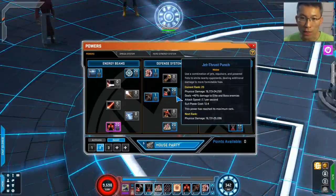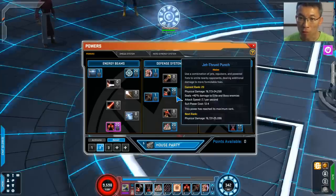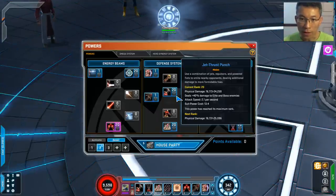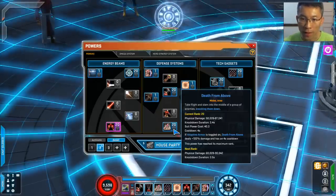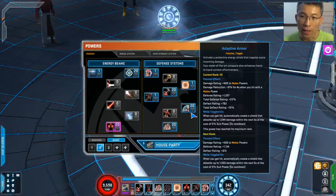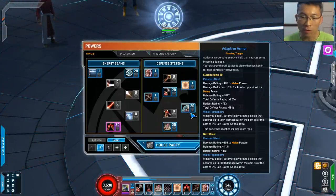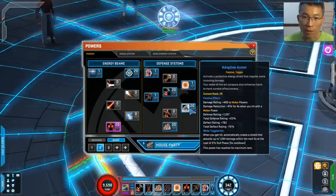The Jet Thrust Punch is probably one of the highest spirit/resource spenders for Iron Man and does give more damage towards elites and bosses. Death from Above is also good to have - it has a cooldown reduction if you use the Adaptive Armor. For the melee build, max the Adaptive Armor - it gives flat damage to melee, damage reduction when hitting with melee, and some deflect and defense. He is more of a defense and deflect hero, so dodge benefits him the most because of diminishing returns.